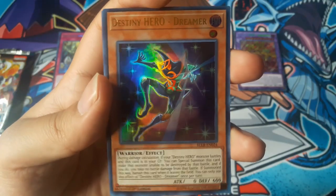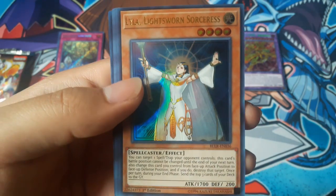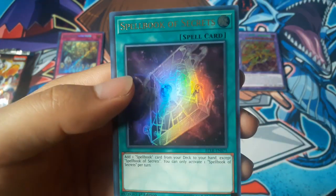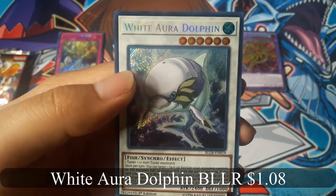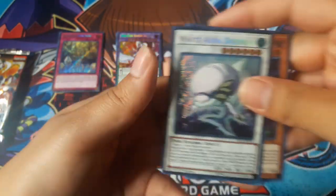Destiny Hero Dreamer, and White Aura Dolphin for a secret rare. Not bad.